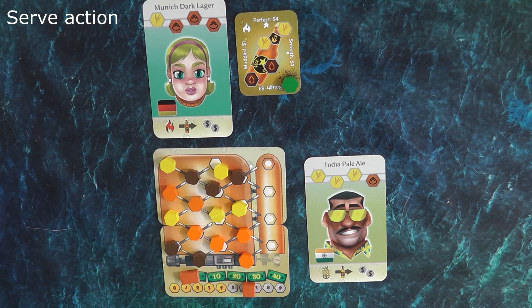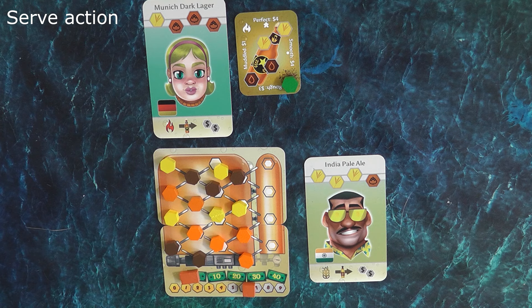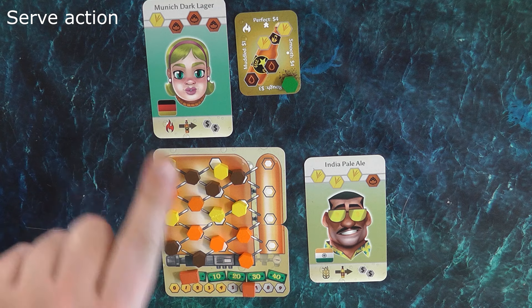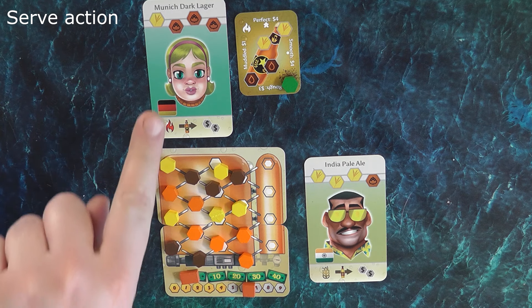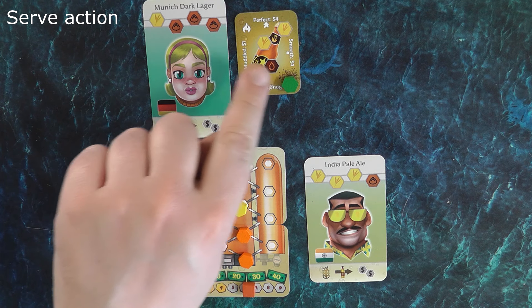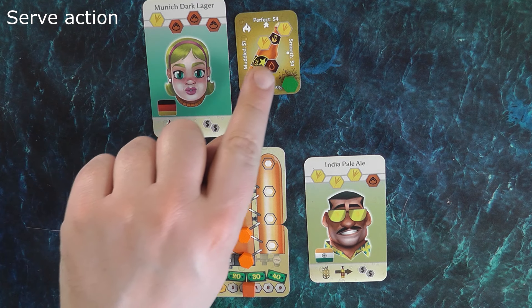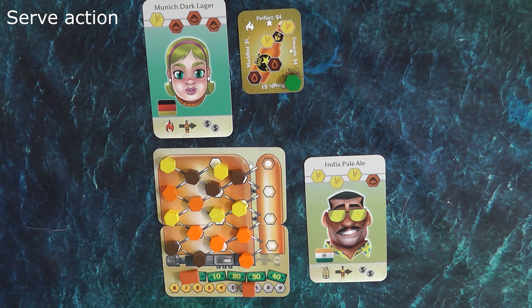The serve action allows a player to select a fully fermented recipe and serve it to any available thirsty customer. You first check how many symbol matches you have between the recipe and the customer. In this example, only one light malt matches and nothing else, so the beer becomes muddled and can only be sold for one dollar. If you had matched more symbols, that would improve the quality of the beer and earn more money.